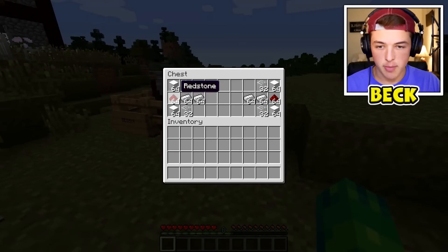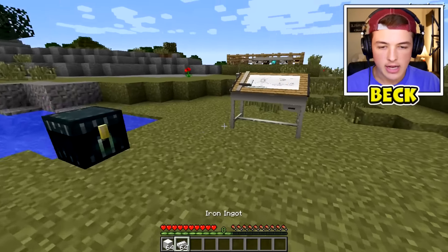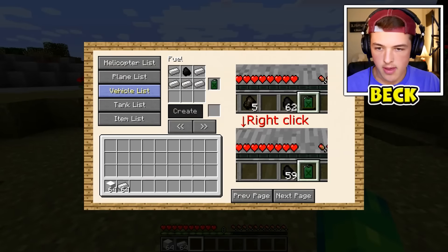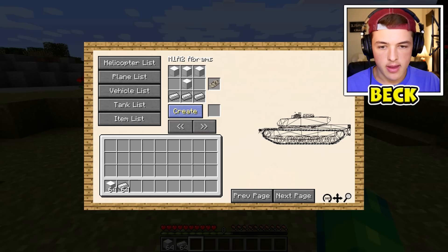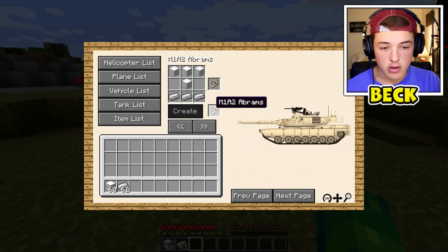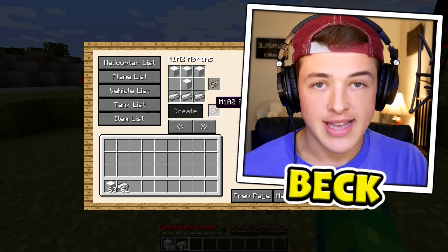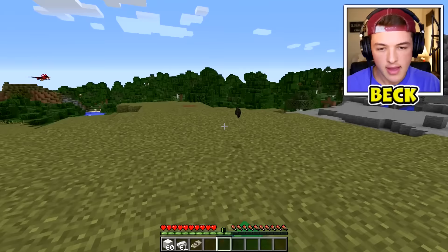So if I grab myself a block of iron and then some iron ingots, I should just be able to go back to the tank list, go to this one, and then if I have the items I should just be able to hit create. And yep, we have ourselves a tank. We might as well go plop this bad boy down next to this tank.